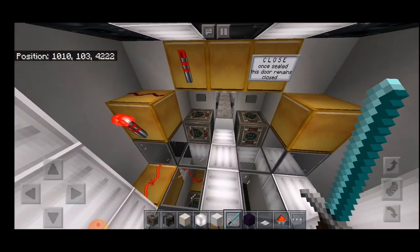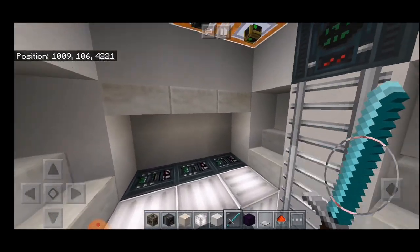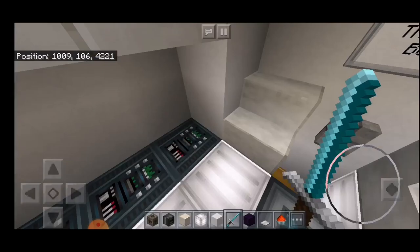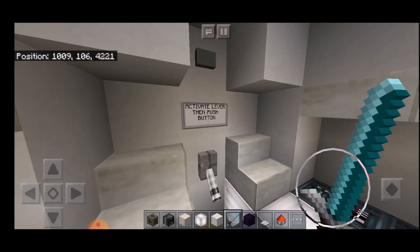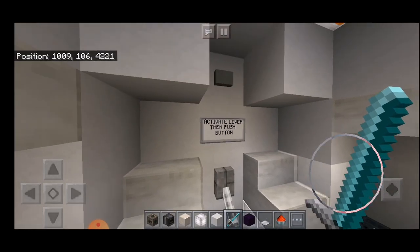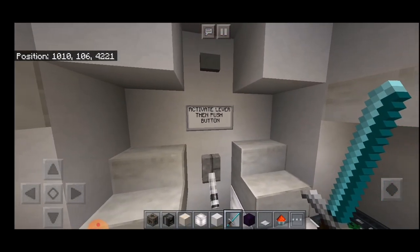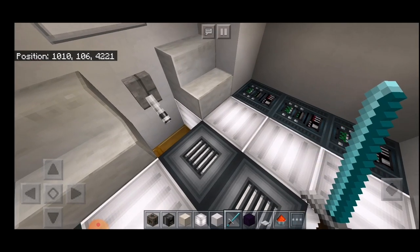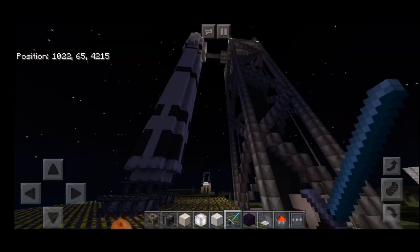Let's go upstairs and take a look at the actual shuttle where the astronauts buckle in and fly to the space station. As you can see it says 'activate lever then push button' — that is the launch sequence. So if you are strapped into this rocket and press those buttons you are going into space — Minecraft space, which is 260 blocks high. Alright, we are now ready for the launch sequence to be initiated.